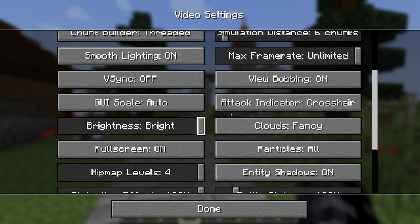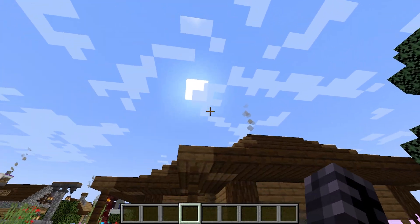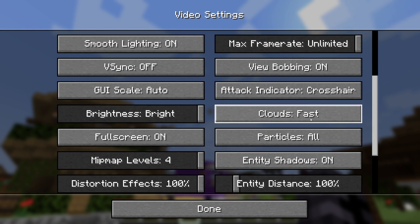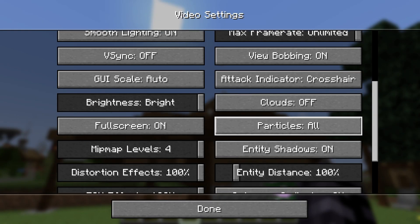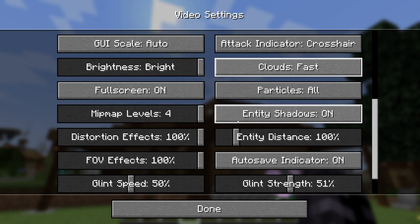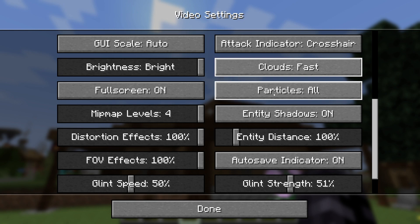For Clouds, I would use Fast because if you turn it off it looks totally awful. So at least with Fast clouds there is something there. Also make sure you have Fullscreen enabled — it gives you additional FPS, trust me on this one.